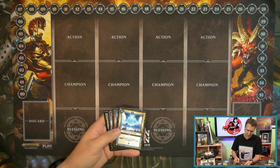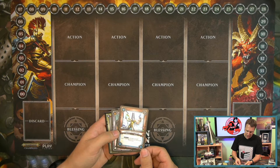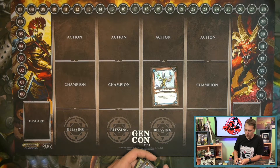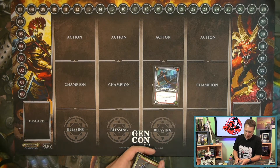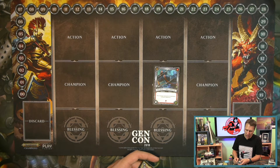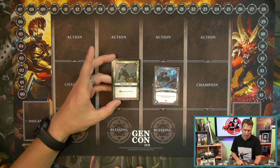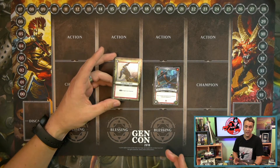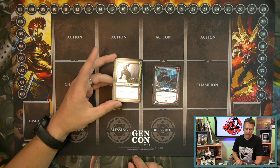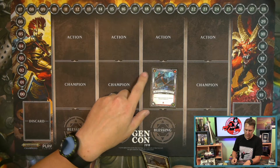Now for the last four cards in this pack. Light of Sigmar again, an uncommon we talked about. Gaunt Summoner — this is a champion with a heroic act that deals two damage to yourself, but lets you move one daemon unit from your discard pile back into your hand. A nice champion for that faction. Reaping Cairn Wraith reduces damage received by the highlighted champion's abilities by two — a good card for damage mitigation in that lane. What I really like about Warhammer Age of Sigmar is every single booster pack contains a foil card. This one is Piercing Shot — just a common, but does three damage to your opponent instantly and comes right off.